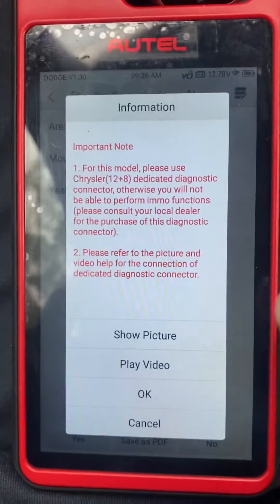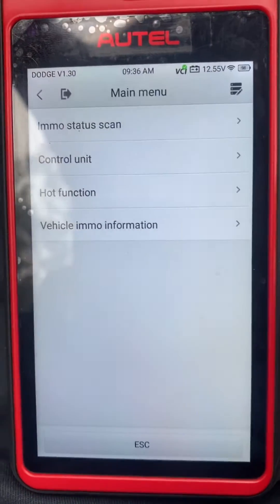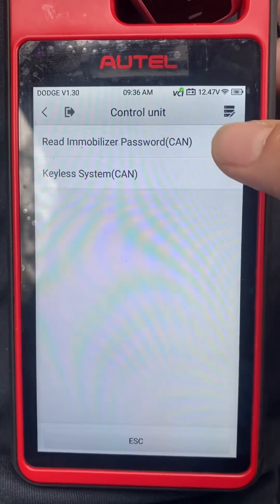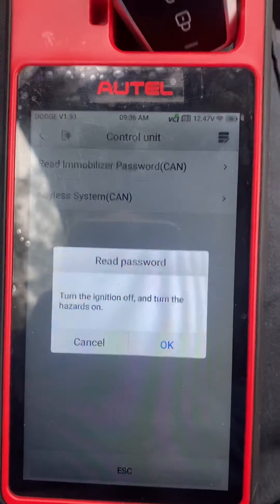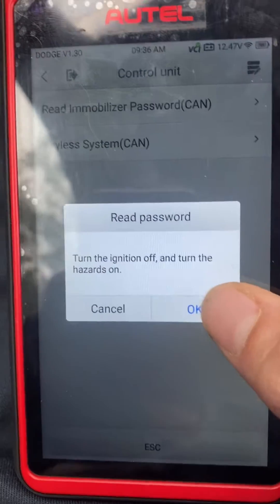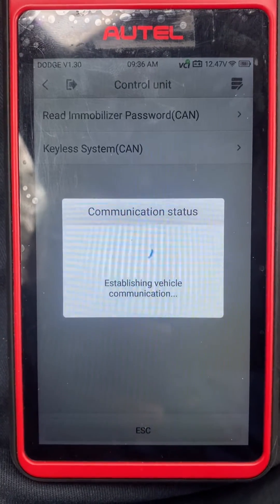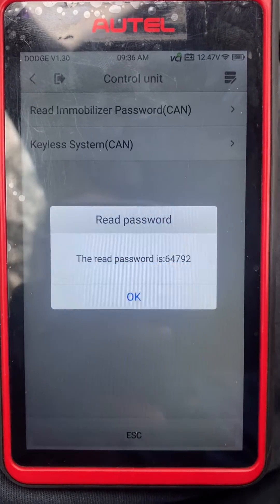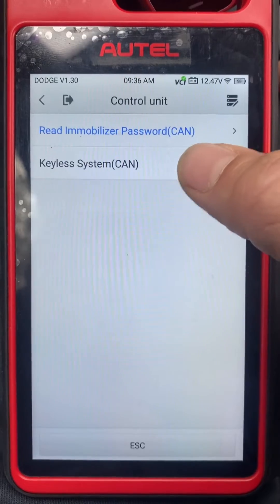We'll press OK. Let's go to Control Unit and Read Immobilizer Password. Ignition off, hazards are on. Here's our password — we press OK.